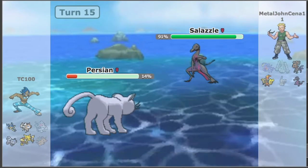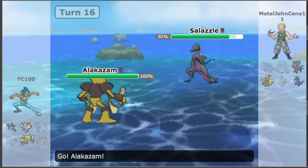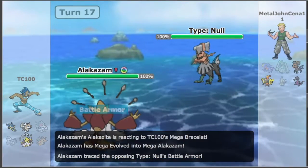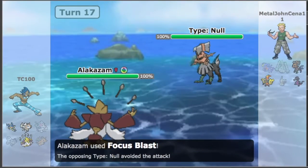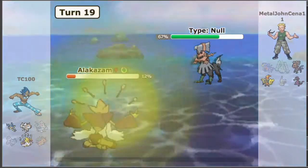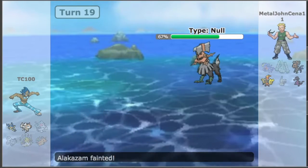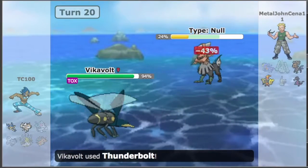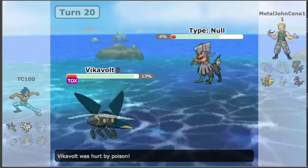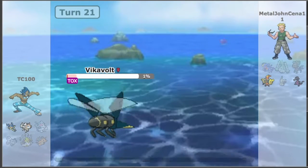We go into our physically defensive Persian, who doesn't take much from special attacks. A Fire Blast and a Hidden Power — I don't remember what type — finishes off Persian. That sucks. We go for Focus Blast with Mega Alakazam and we miss, of course — Focus Miss, as we all know. It has X-Scissor and I miss again. This is really frustrating — I would have taken out Type:Null relatively easily had I hit those two moves. Because I didn't, we're at a tight disadvantage.